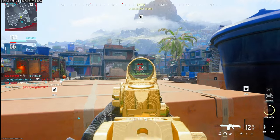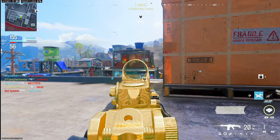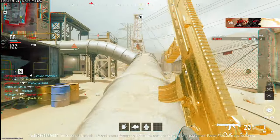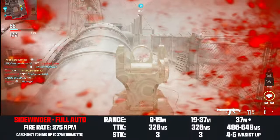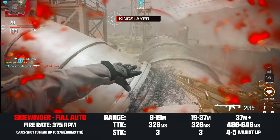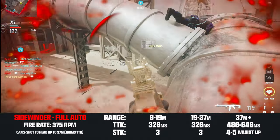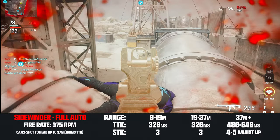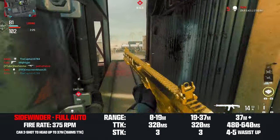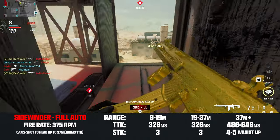That brings us to damage. Battle rifles perform differently in full auto and semi-auto — they have different fire rates and deal different amounts of damage depending on which mode you're in. The optimal way to use the Sidewinder is in full auto. The most attractive thing about the Sidewinder — and probably the only attractive thing — is that it can two-shot headshot within its first two range falloffs. If you can manage this, you'll land an insane 160 millisecond time to kill. This is the fastest full auto time to kill in the game, at least among the weapons looked at so far.